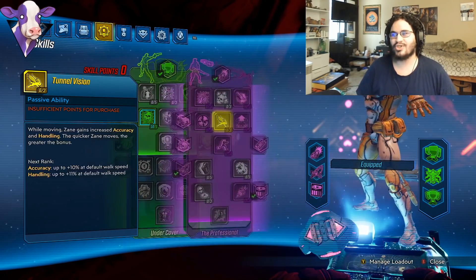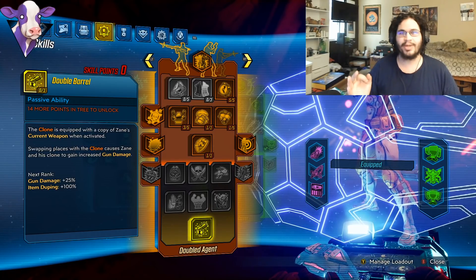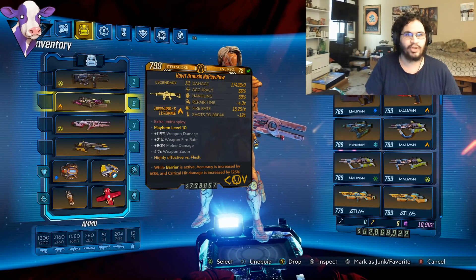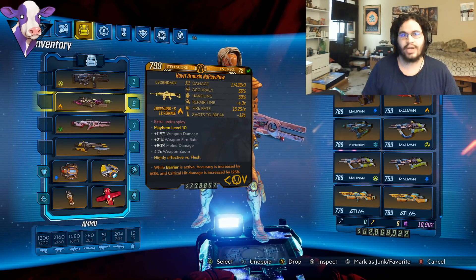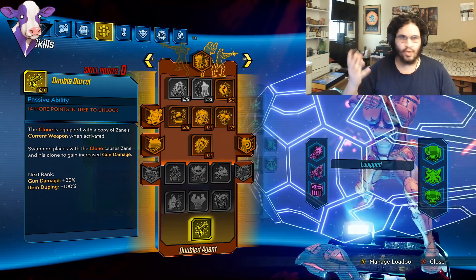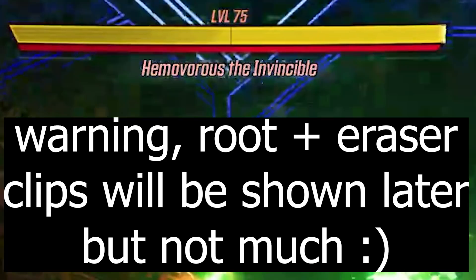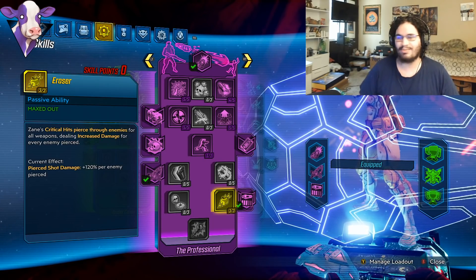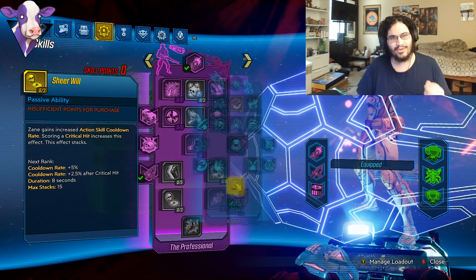Level 72 gave us so many skill points. There is one thing on Zane that you cannot do, and that is double barrel — I don't have double barrel. We are still going to be using the clone, because this is more of an item-focused, gear-focused build. For those of you who farm lots in the game and find random stuff and just want to try it on a very strong build, that's what this build is meant to do. All you need is Eraser to really do those broken interactions.